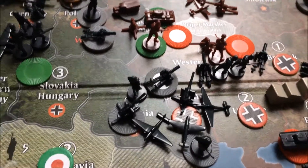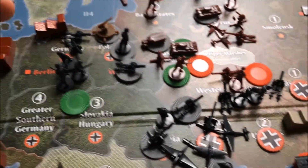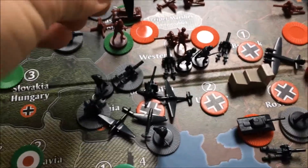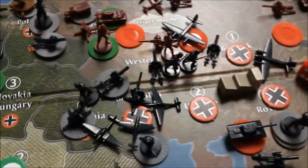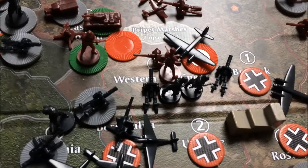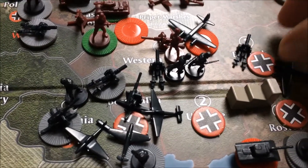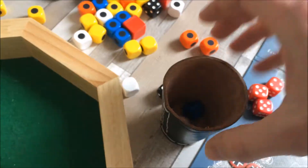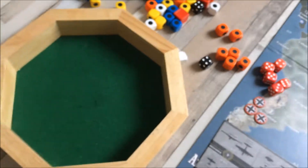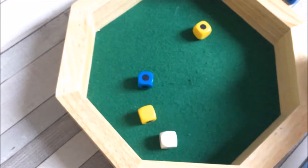Attacking Bryansk with one infantry and one artillery coming from Ukraine, and I'm getting one strategic bomber — one, two, three, four into Bryansk, so it has two movement spaces left. Here I have one at four and two at two.